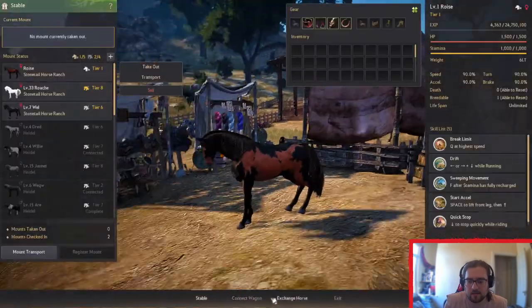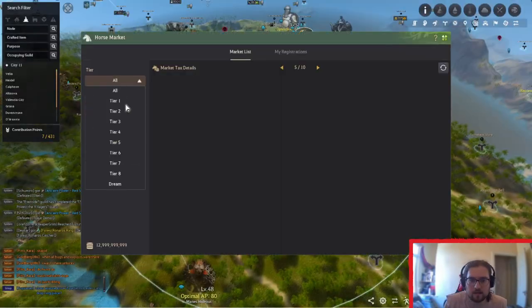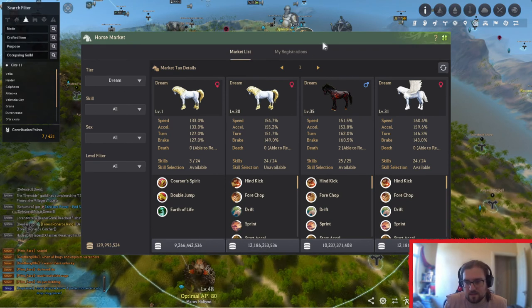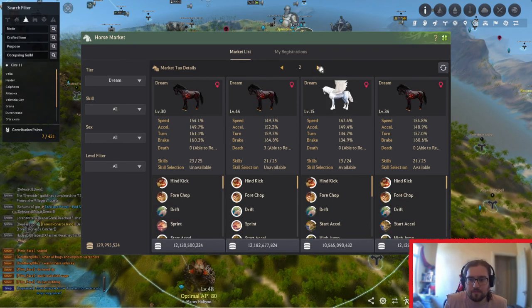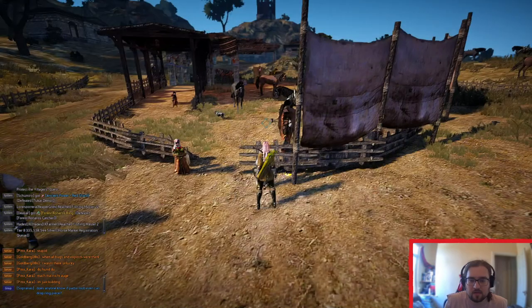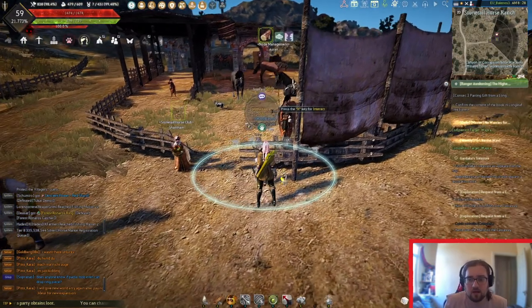Apparently you can't access the market from here, but you can go into the map — Horse Market, Dream Horses — and see them all listed. Of course, they are very expensive, so I don't expect people to buy them this way, but that's basically it: buy them or try and make them. You're probably going to spend about the same amount of money either way unless you get lucky.